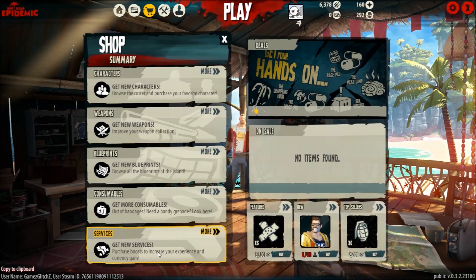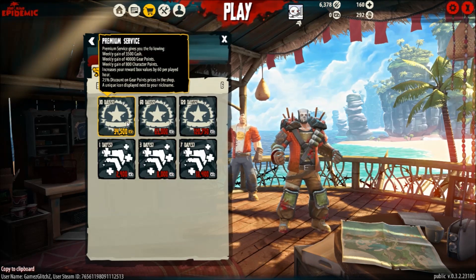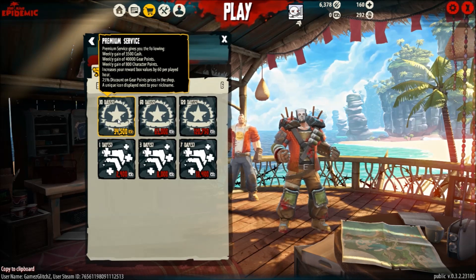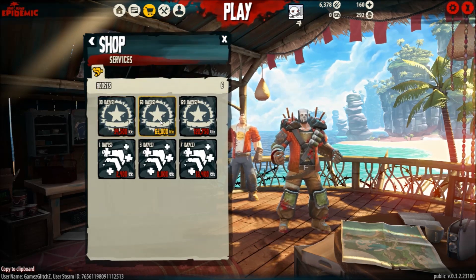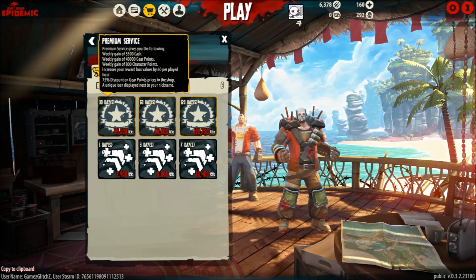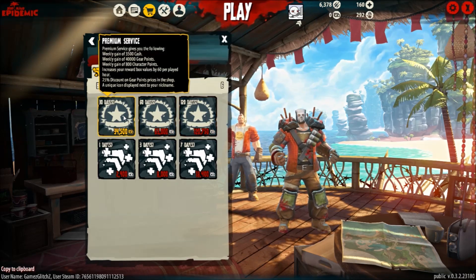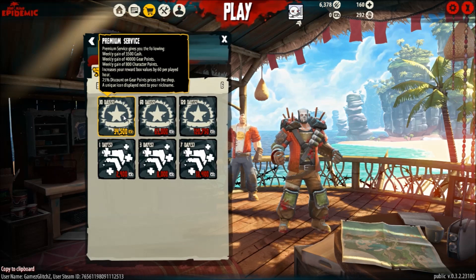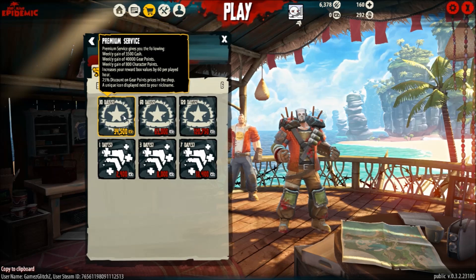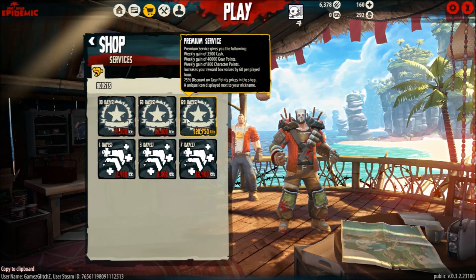A really interesting feature they added is the services. For example, for 34,000 in-game currency you're allowed to buy different types of services. The top ones come in 30-day, 60-day, and 120-day tiers — the only difference is duration. Each one weekly will give you 3,500 cash, 40,000 gear points, 800 character points, and so on.